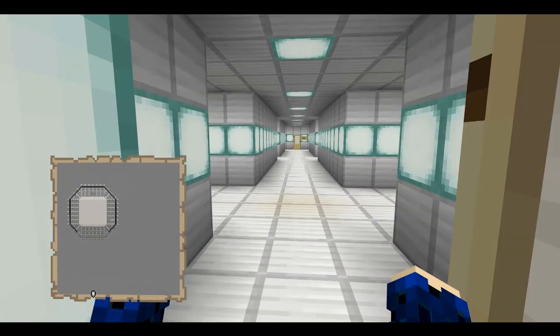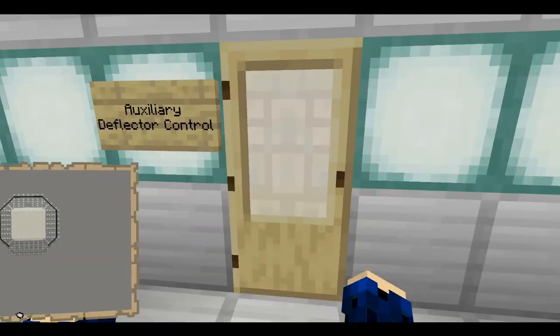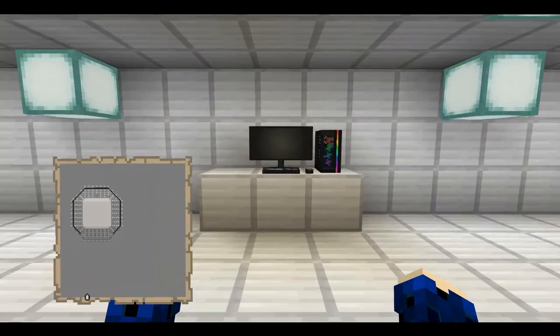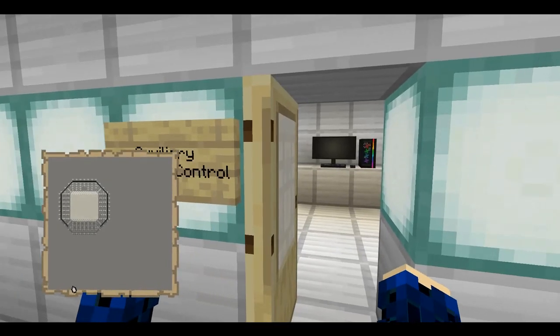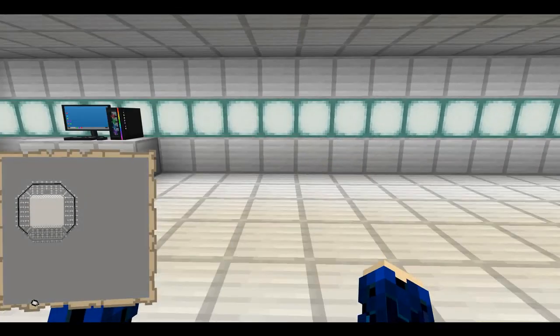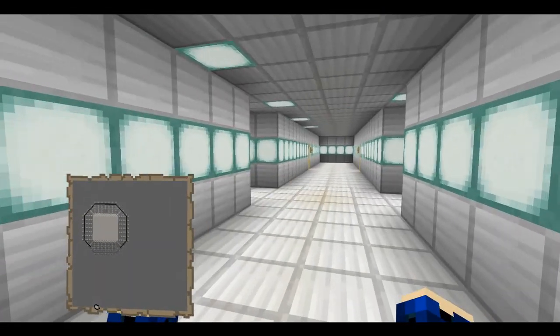Deck 11 has a variety of rooms — auxiliary control rooms. This is the auxiliary deflector control; you come in here to fix the shield grid and such. And there's auxiliary helm control — for any reason the helm is unresponsive, just come in here and get it working again.